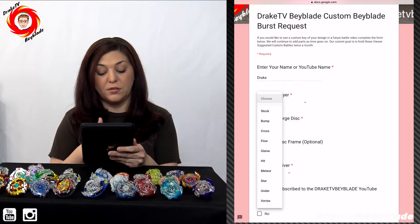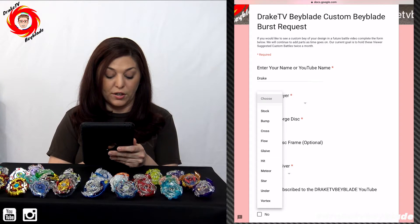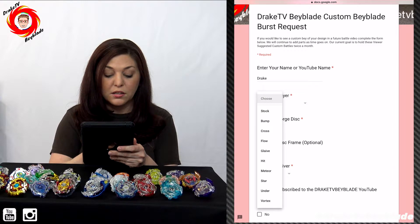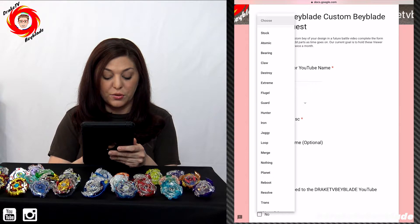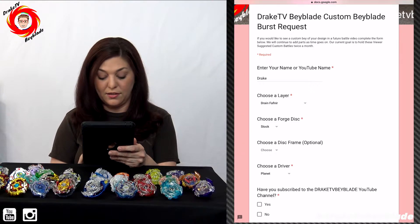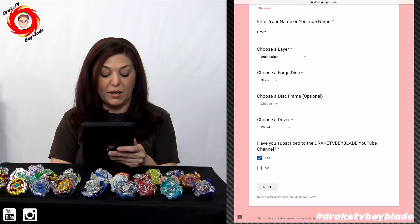Or if you wanted to use the stock eight disc and you wanted to use a different driver, you could click that. The disc frame is optional — we won't be choosing that. We'll choose planets. And then you could say whether you subscribe or not. Then you will see the next button.